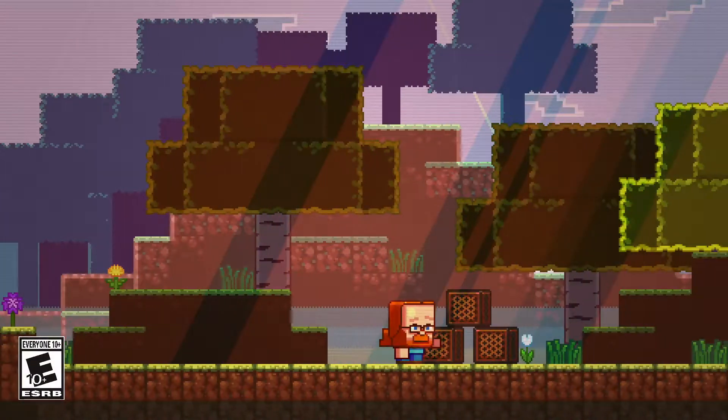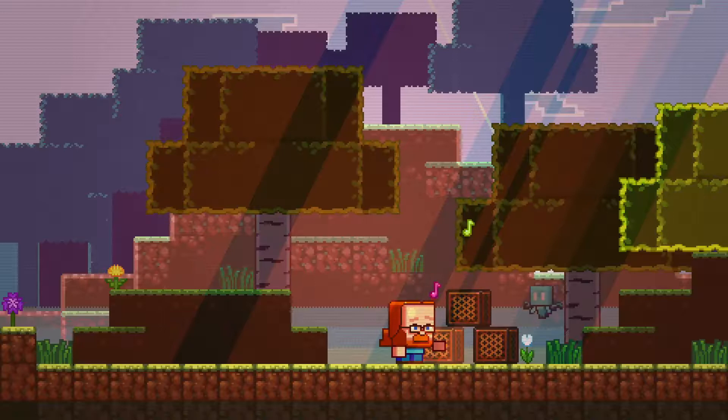Mob number two: the Allay. This mob is like a tiny happy version of a Vex, which can help find lost dropped items. It also loves music, and by looking at the official Mojang video you can probably summon it using some note block tunes. I don't exactly know how the music system might work but it seems interesting.